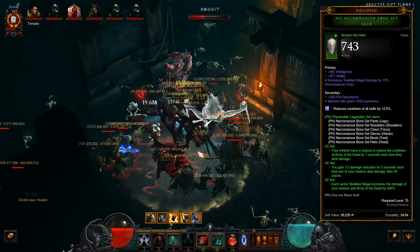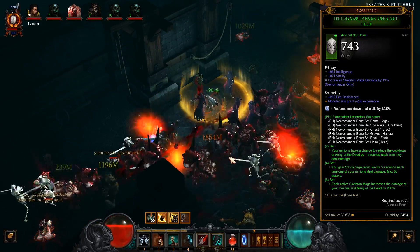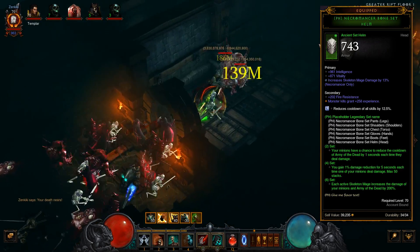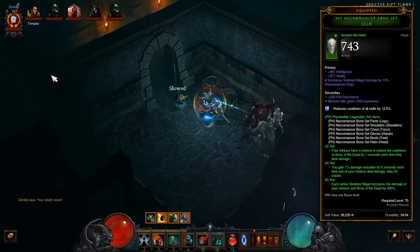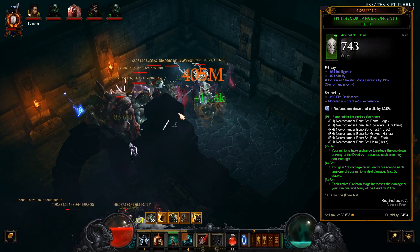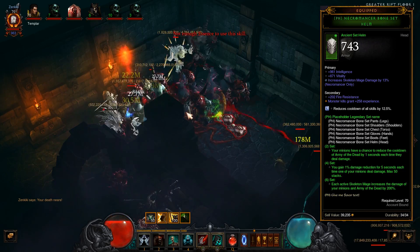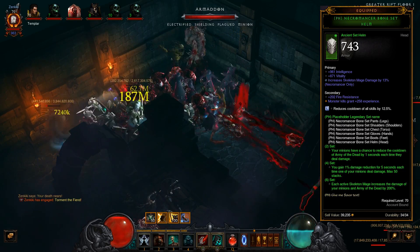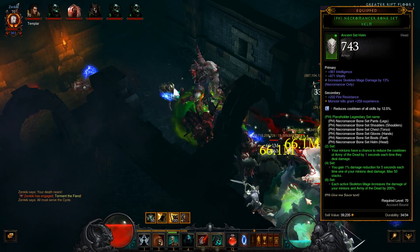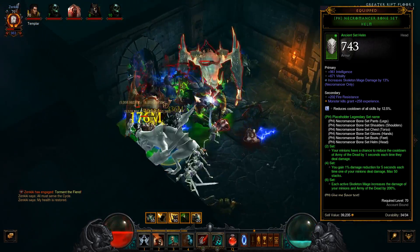Army of the Dead raises a skeletal army to pummel a location — a 15-yard radius for 12,000 weapon damage. It's kind of a big damage cooldown, but that army doesn't persist; think of it more like a big AOE effect. There are a couple of cool runes, like Unconventional Warfare, which currently doesn't work in the beta. The number is probably placeholder, but it has skeletons come from the ground and attack random targets for 50,000 weapon damage over four seconds.